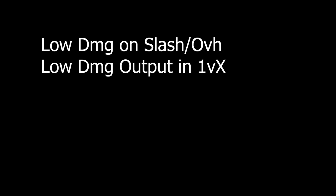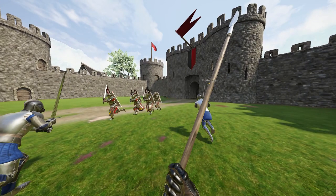Just to recap the weapon's strengths and weaknesses: its strengths are the range capabilities, the ability to take initiative much easier, and being able to pull and punish players much easier. For its weaknesses, it's just its low damage on slash and overhead, and in 1vX situations it's a lot more difficult. In the next clip, I'm going to showcase all three strengths that I utilize while playing the support role.